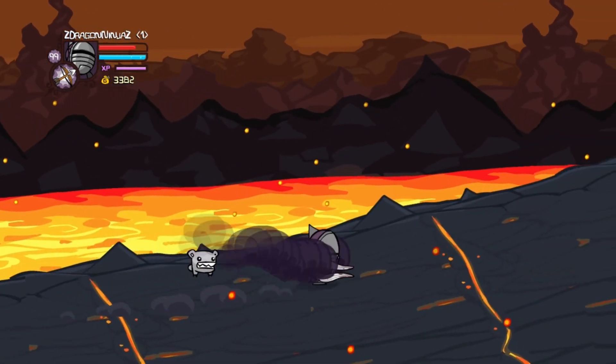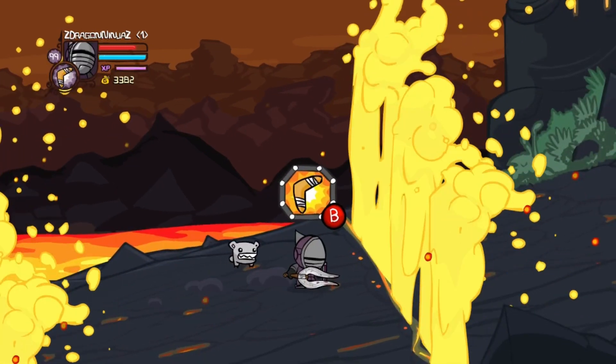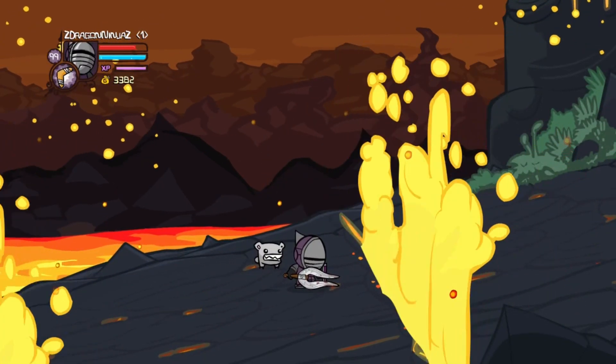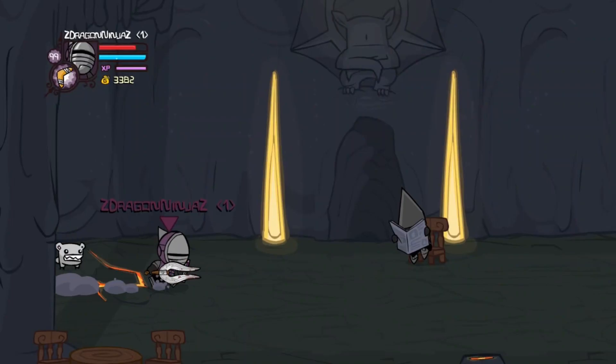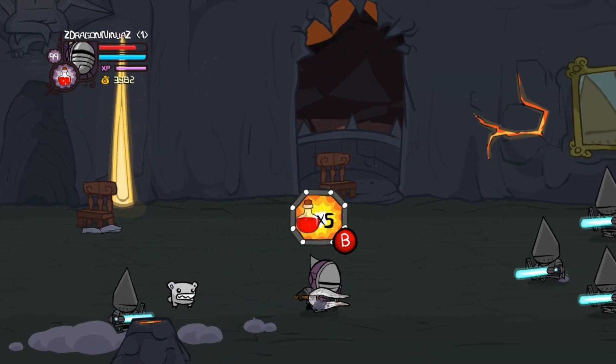Wait for the lava to go down and push forward — there are no monsters here. Take out your boomerang because there is going to be a wall that you need to break. Break the wall and continue forward. Go back to your potions.